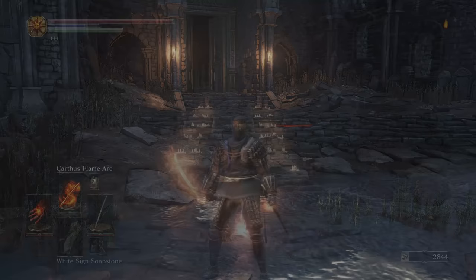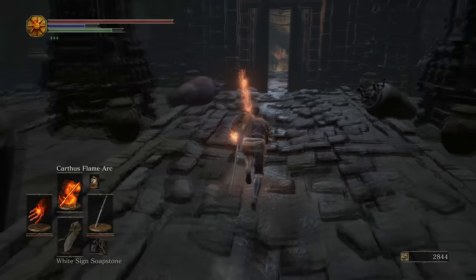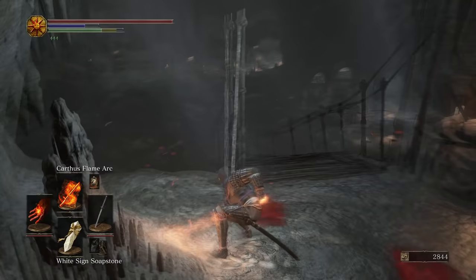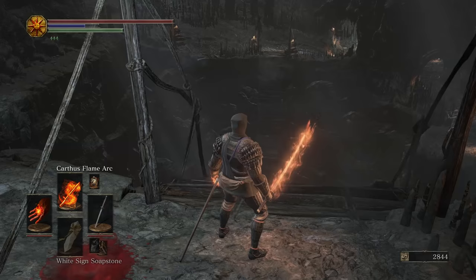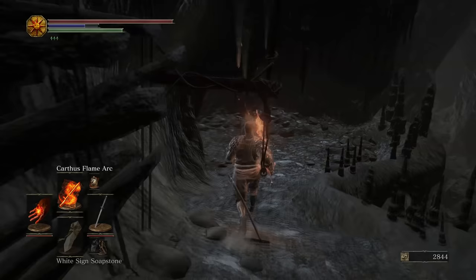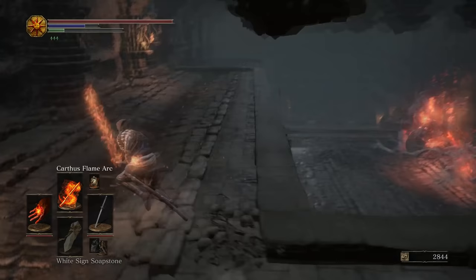Inside the Catacombs of Carthus, coming from the boss room of High Lord Wolnir, head over to Smoldering Lake. It's a hidden area — the bridge you cross to reach the boss fight you want to hit to break it down and open this area. Be careful coming down here because the mimic chest we're looking for is directly beside a fire demon much more difficult than the one fought with Siegward in Undead Settlement. Come over to the left, kill the fire demon if you want first, then come back — this is the mimic chest you want to kill and it will drop the Black Blade.